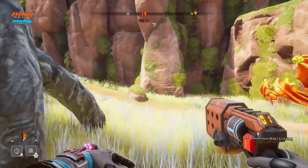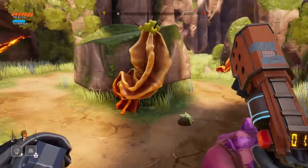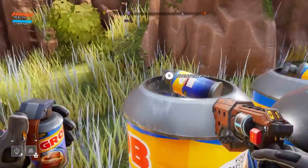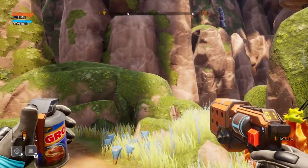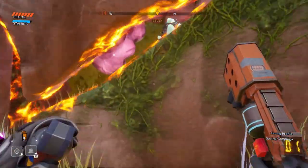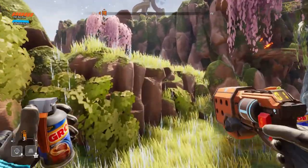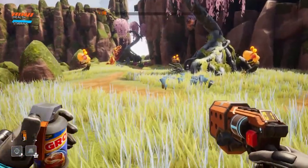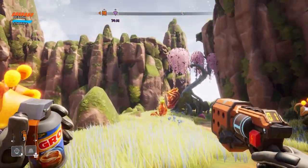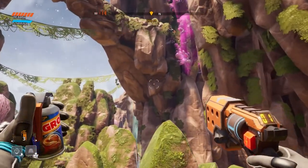I need to reload — crap. I gotta stop. Oh wait — there's another one of those explosive things here. What's inside it? Can I look inside? Looks like some resources. Bomb plant right after the bomber granite or whatever it's called.